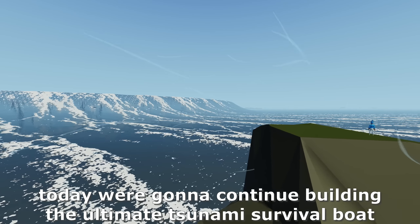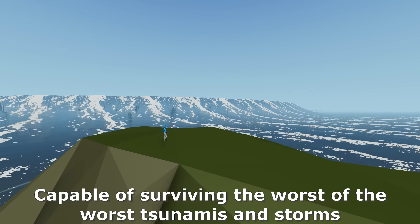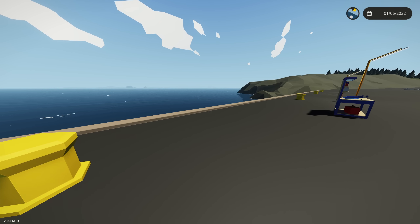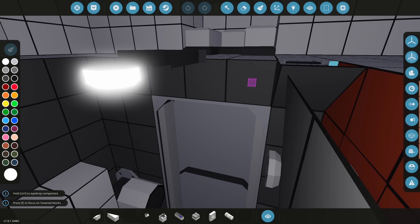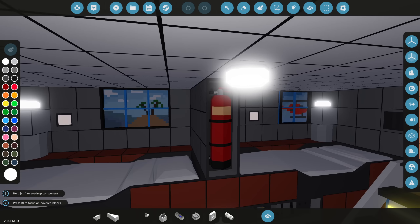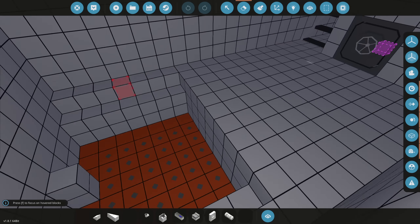Welcome back to another video. Today we're going to continue building the ultimate tsunami survival boat capable of withstanding the worst tsunamis and storms this game brings on. Yesterday we did some customizations with the bathroom and interior design — this is looking very nice and luxurious in here. Today we're adding engines to the back here.